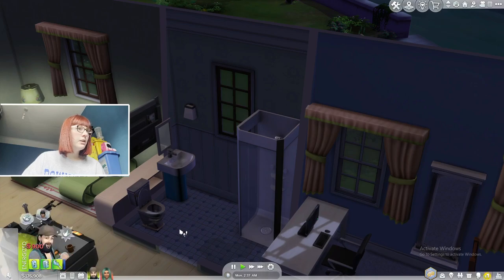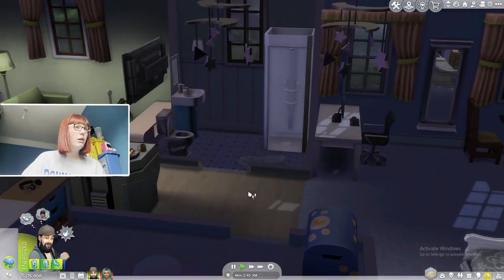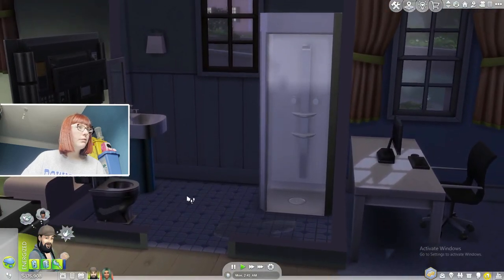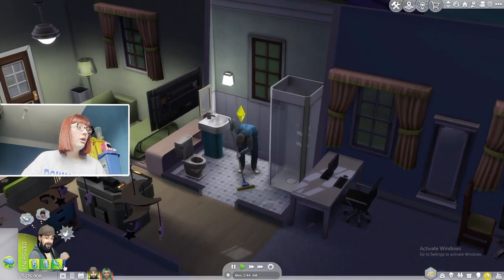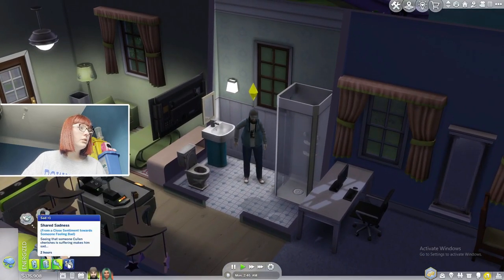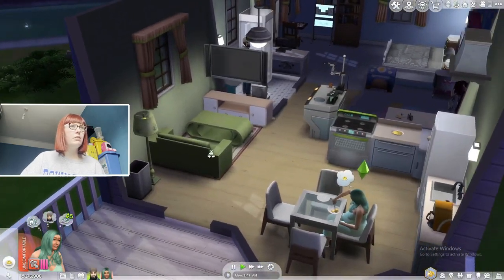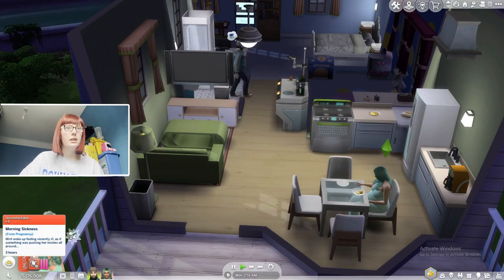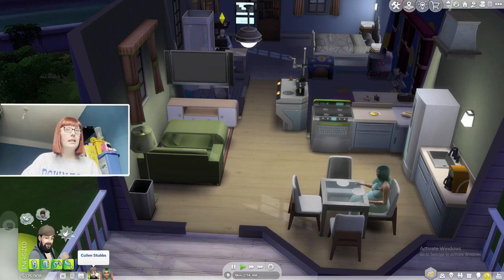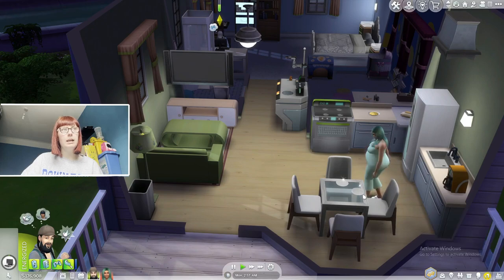Why is there a puddle of water on the floor? That's not safe — she could fall and hurt herself! She's a little hungry so she's having her food but she doesn't feel very comfortable, which is understandable because she's pregnant.